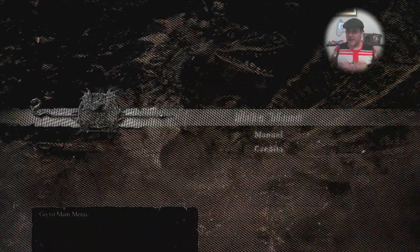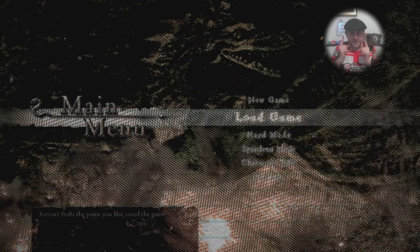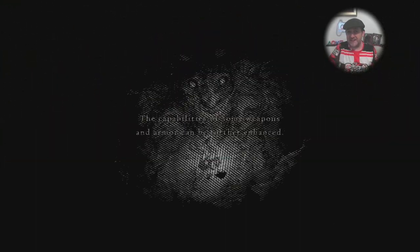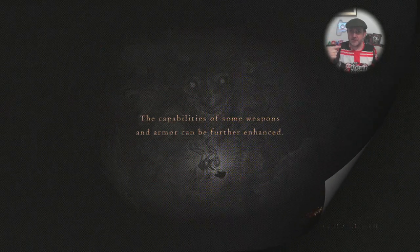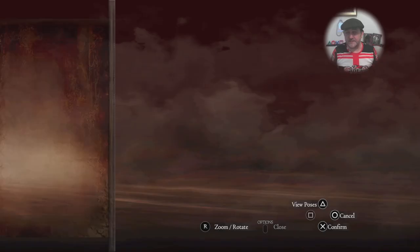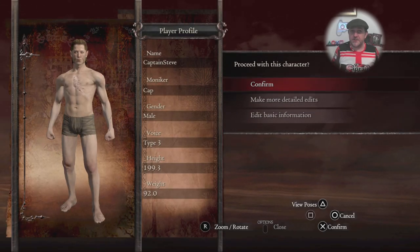There's now a Character Edit option on the main menu. Before you go to Load Game, just scroll down and you should see Character Edit. Hopefully you can make that out - but yeah, I was worried about getting a flag - and there we are, awesome, that brings you into customization mode from the main menu.